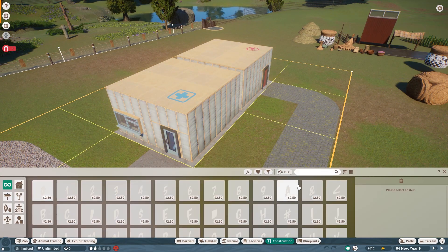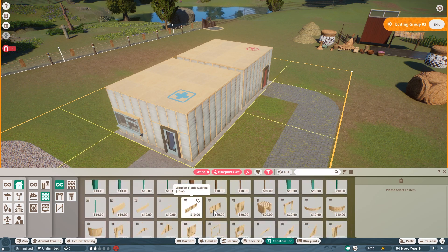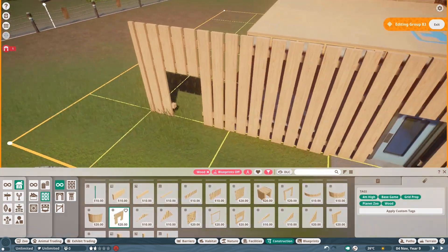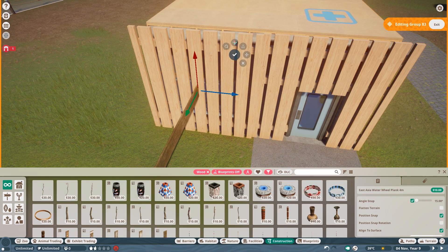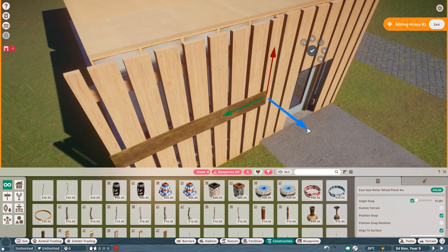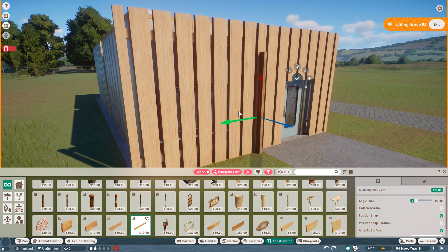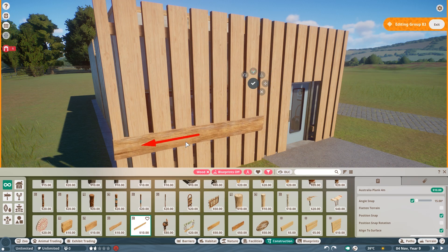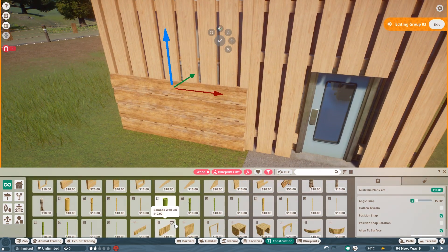Hey everyone, and welcome back to Bob's Pet Farm. Today, episode number 11, which is the second last one. And then we are done at least with the pre-recorded stuff, because the final tour will be done when I'm back, and maybe I have to integrate some other stuff. But today we are going to build a wonderful little hay barn and a playground right next to it.